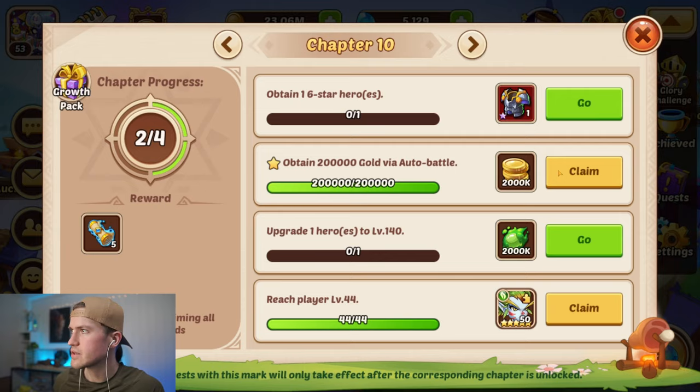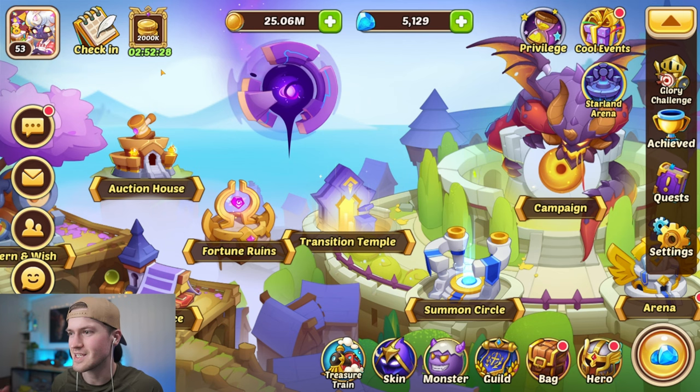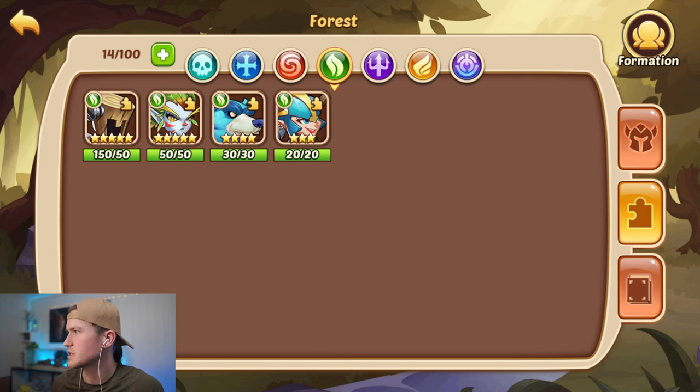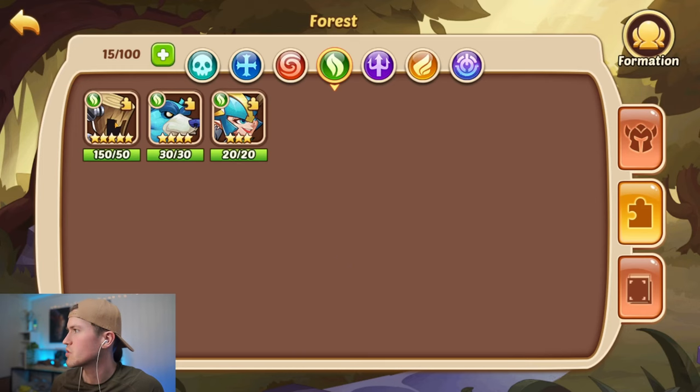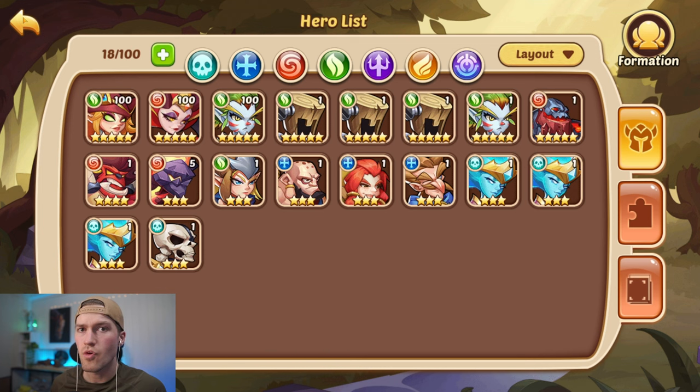Let's go back into the chapter missions. We have obtained all the gold and we have our second Garuda, which means we can get our first six-star hero. To build a Garuda to six-star, we need two Garuda copies. We summon these three forest puppets as food, so now we have all the food to build our six-star Garuda.